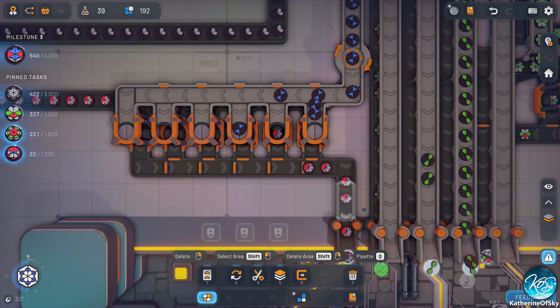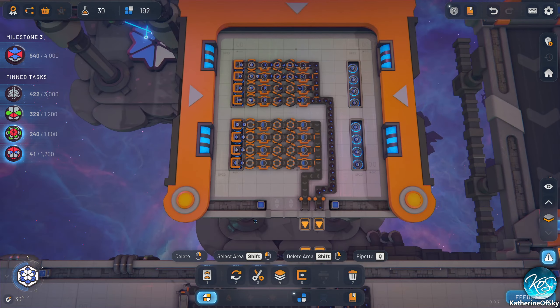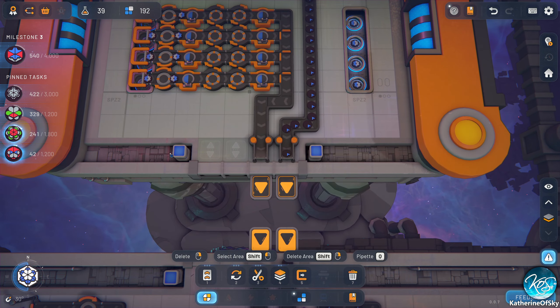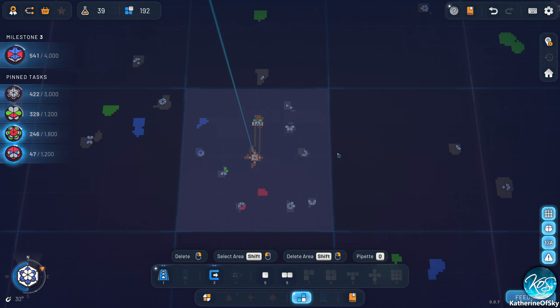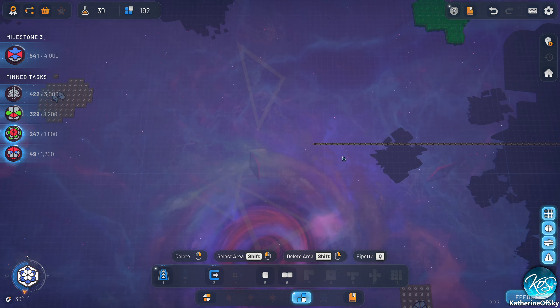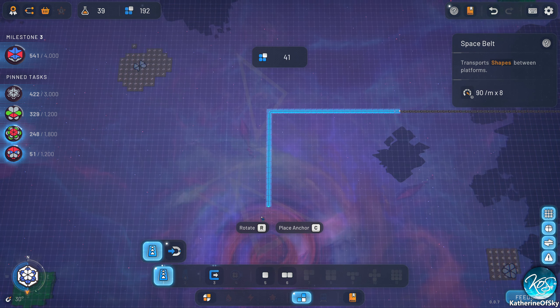One belt is going to go toward there, and then the other belt is going to be here and a raise E to go there. That way we can actually combine them together to make a full belt. Nice — this is good. Hooray, we're making it, we're doing the thing! Would help if I put the excavators on, huh? Yeah, maybe, but these are really lacking. I don't think it's gonna be enough, well maybe it's gonna be enough, I don't know.